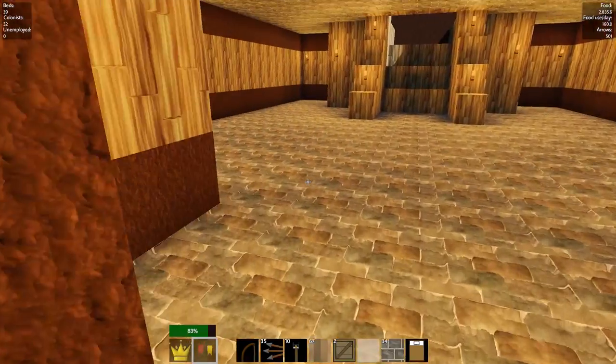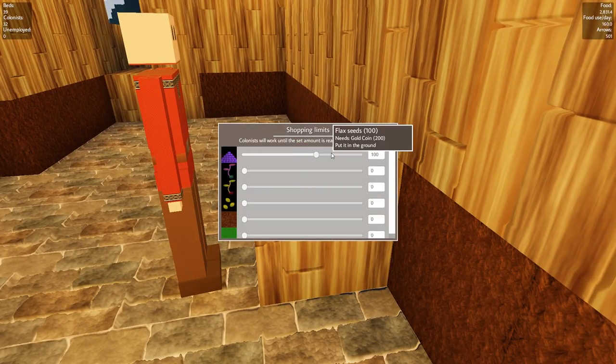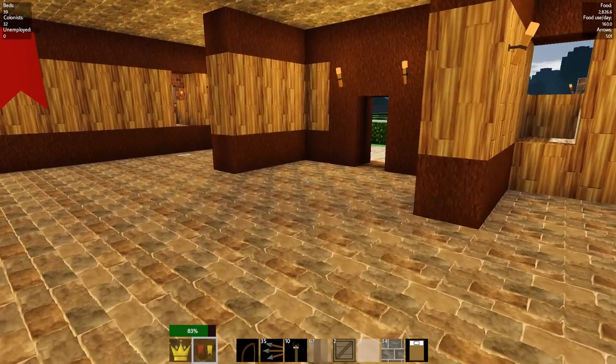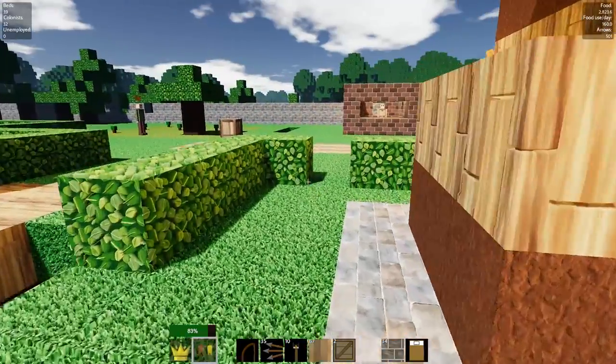We've got 100 gold — let's come over here. He's looking for gold for flaxseed, so we still need 200 coins. Well, it's coming — we've got a lot of people working on it. We'll get there, might be tomorrow, but we'll get him.